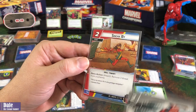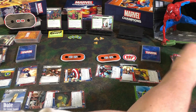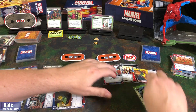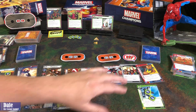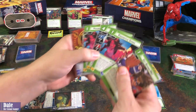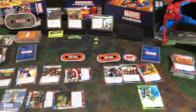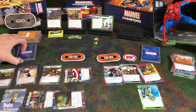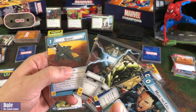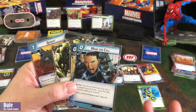We're going to go ahead and play Sneak By — hero action, remove 3 threat from a scheme, paying these 2 resources. I think that's all the damage we can cause this turn. We'll draw up to 5, keeping these 2 and drawing 3, 4, and 5, getting Nova, Preemptive Strike, and another Genius. Cap will be going up to 5 cards, getting a Quinjet, Energy, Strength, Shield Toss, and Make the Call.